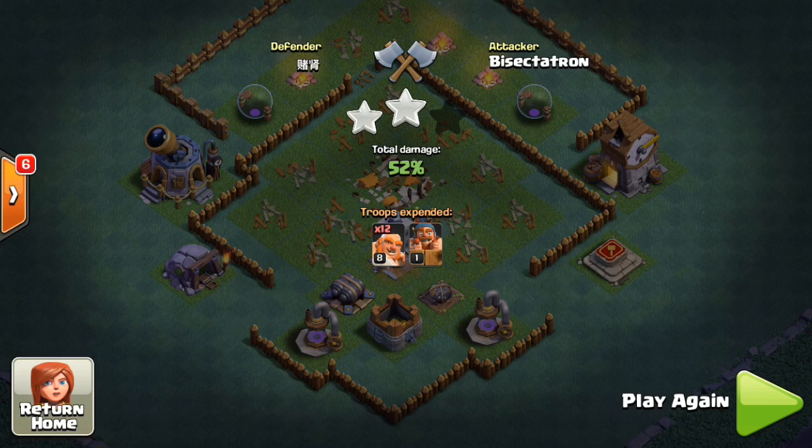One more thing: sometimes on certain variations of this base, the Giants will walk around the outside of the base. Like if you look on the screen, they'll walk toward where the Gem Mine is on one side, or the War Machine Altar on the other side, and just go all the way around. If that happens, you kind of have to go with it — drop your Barbarians behind the Giants and just do what you can. But for the most part, on most bases, the Giants will be good and they'll target the top wall. Just make sure you open up the first wall, that outer layer, with your Battle Machine, then drop the Giants to beat through the second layer to get to all those defenses. Just be aware that the Giants might get weird on you if the walls are a little bit different.